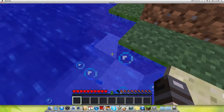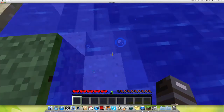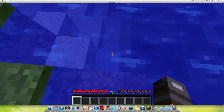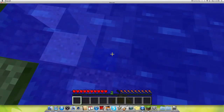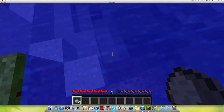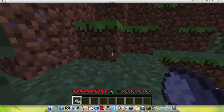It kind of blends in with the sand but it's gray instead of tan like sand. So if you see a gray block in the water, that's called clay, and you need that to make some bricks. You break it and you get these four little clay ball things — they're called clay — and you get four clay.